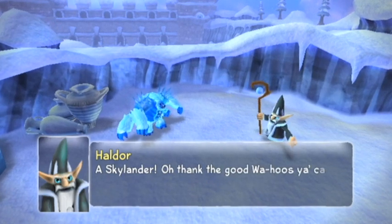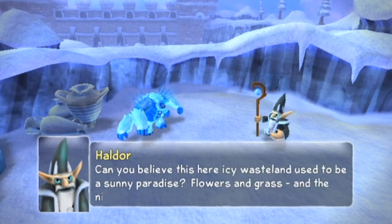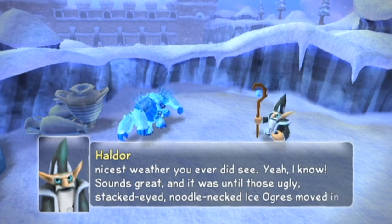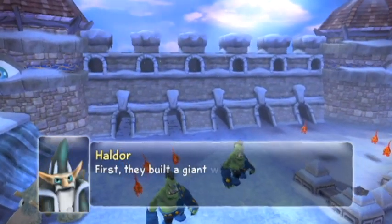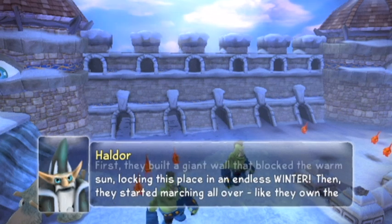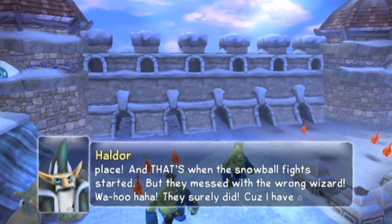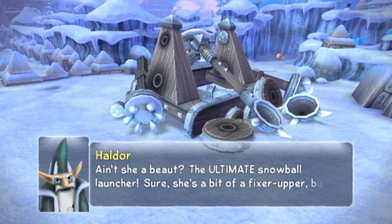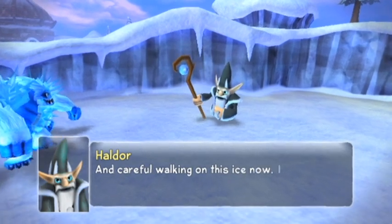A Skylander! Oh, thank the good Wahoos you came, and just in time. Name's Haldor. Can you believe this icy wasteland used to be a sunny paradise? Flowers and grass and the nicest weather you ever did see. Until those ugly ice ogres moved in and changed everything! They built a giant wall that blocked the warm sun, locking this place in endless winter. But they messed with the wrong wizard - I have a plan. The ultimate snowball launcher! Once she's all put together, I'll never lose a snowball fight again! And careful walking on this ice - it's slippery!